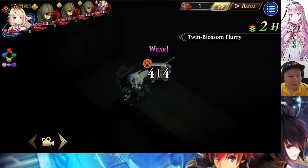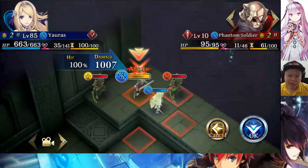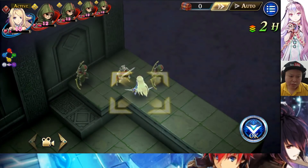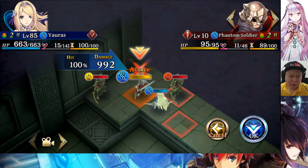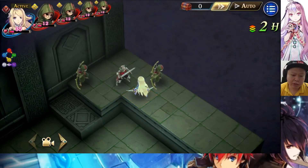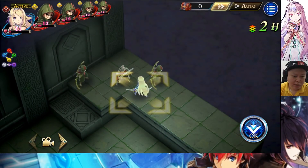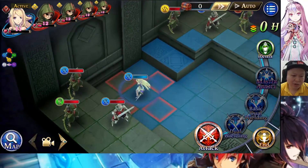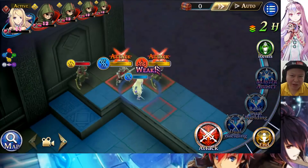From the basic ability, there is also physical damage and charm — so she can also do charm, which is nice. The basic also raises her own P attack for three turns; the P attack is now 992, which is a similar boost of around plus 15 percent. Smooth Progress raises her own agility and move plus one for three turns, which will give her move five for three turns — making her very very agile on the map.